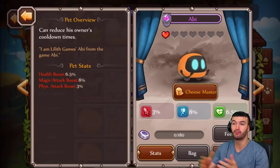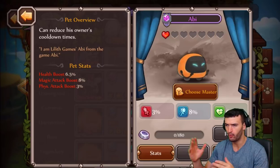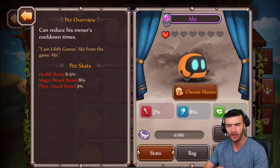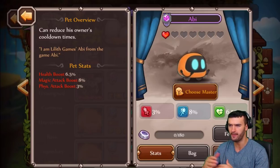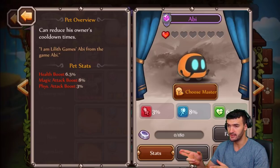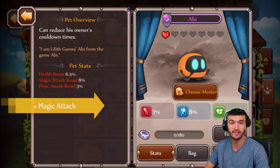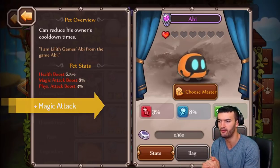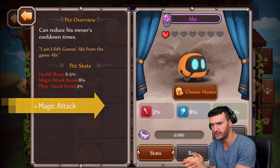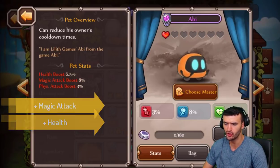The first pet we're going to break down is the brand new one I just hatched — Abby. I don't really know too much about Abby yet because I just hatched him myself. But from their Facebook post, Abby is from a different game that Lilith created called Abby: A Robot's Tale — kind of like Wally, a robot. Initially I thought physical attack was higher than magic, but it looks like magic is higher than his physical attack, which is good because we definitely need more pets that help out your magic heroes.